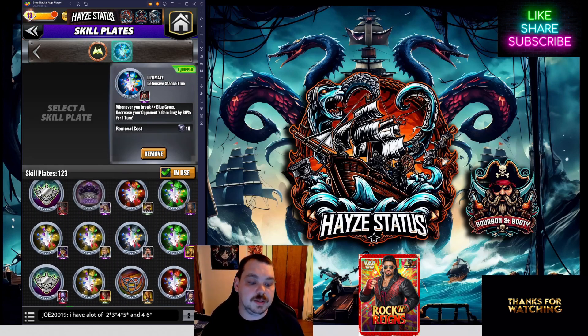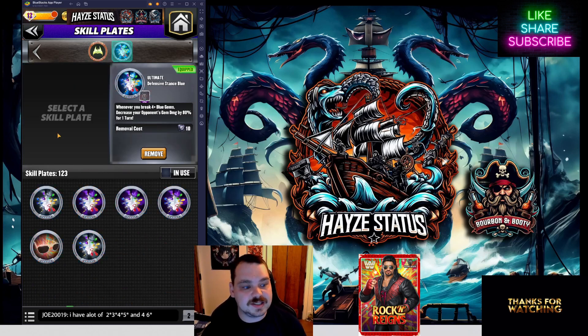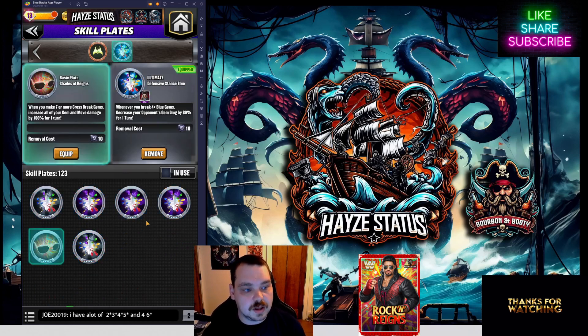His plate — the Shades of Rains — is what I'm truly regretting not having on him right now: whenever you make seven or more crossbreak gems, increase all your gem and move damage by 100% for one turn. The reason I want these plates together is that it's an additional 150% to your move damage combined off the first move. It's the move damage right here that makes a huge impact, giving all the other gems another 100% on top of the 55% — a 155% increase total to the gems.